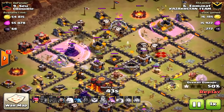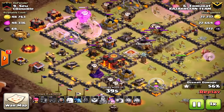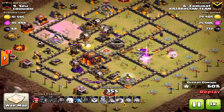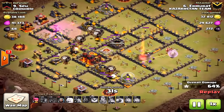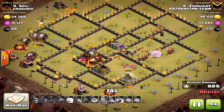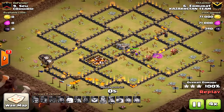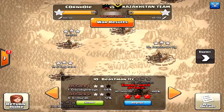You want to drop two hounds on the first air defense, then drop some balloons behind it — spread out two or three balloons each — and as they path through the base, drop the last lava hound on that final air defense. When that happens the raid is basically over. Look how many troops are left — so many balloons and pups. It's crazy, just total destruction.